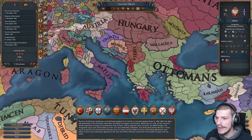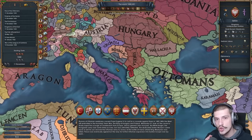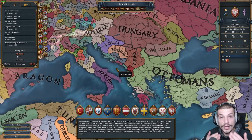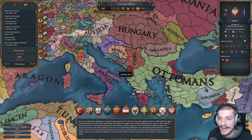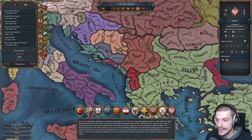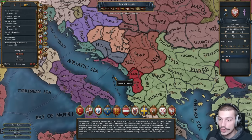And this week, ladies and gentlemen, we're back with a super interesting start in a nation that I rarely ever see being played — maybe one of the most rare nations in Europe — as the nation of Montenegro. Montenegro is a nation that can be released from these two provinces right here, from Venice and Serbia.